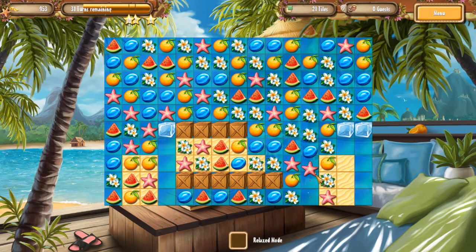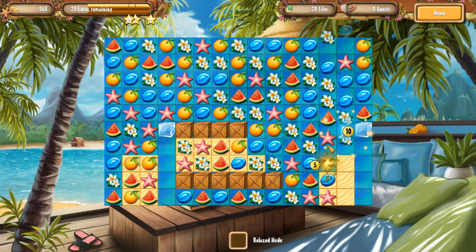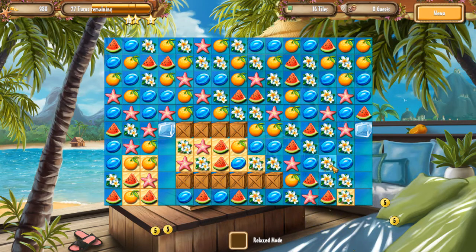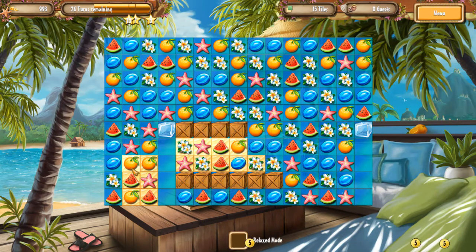The two difficulties actually limit the amount of turns you'll be able to use in order to match up pairs and clear your game board. There's also a casual mode that you can turn on, which pretty much gives you an unlimited amount of turns in order to complete things.